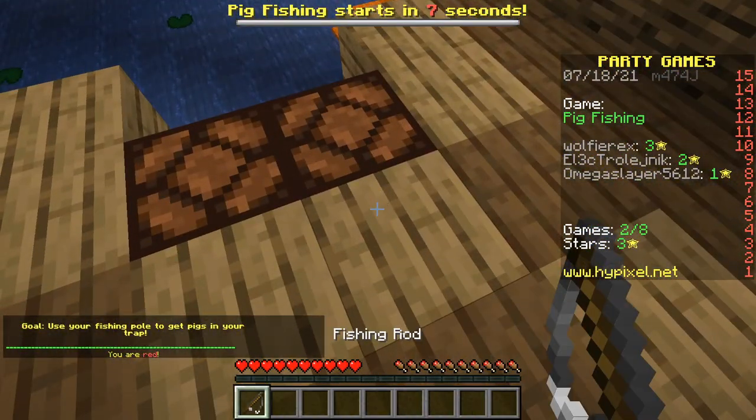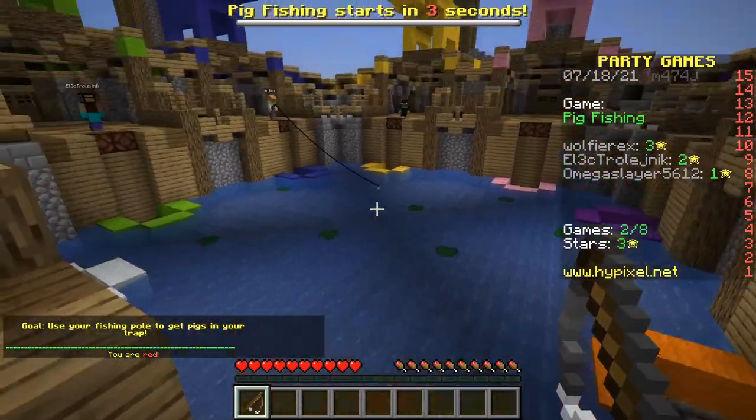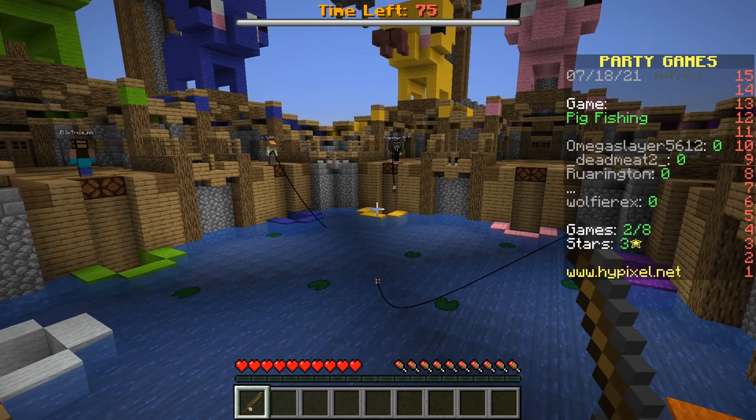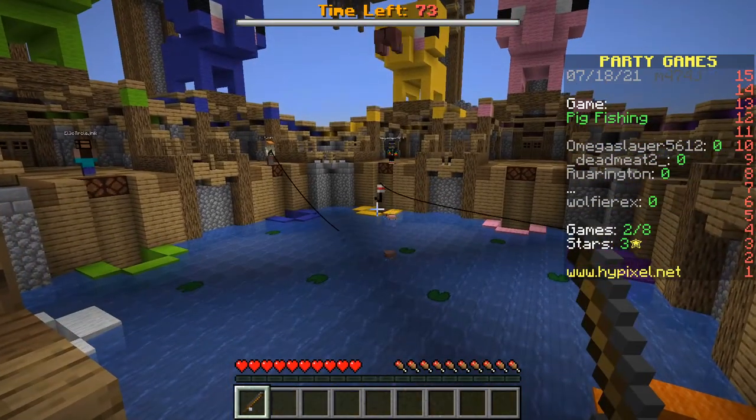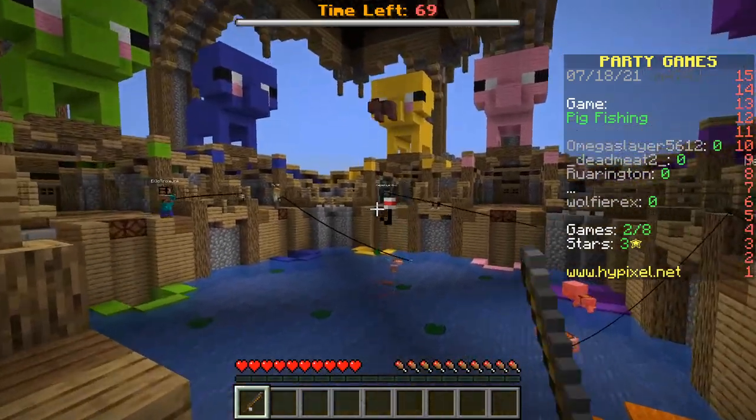New game — Fishing. This is probably the one I'm worst at. Just try to move backwards when you have a pig, and don't shoot for the ones that are swimming away from you, because those will take up all your time and they'll be very annoying to get.